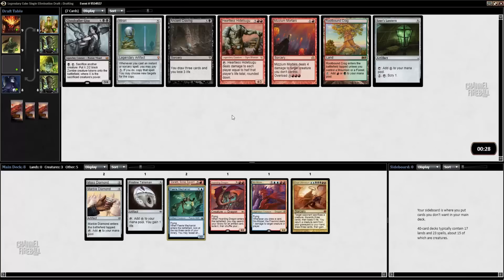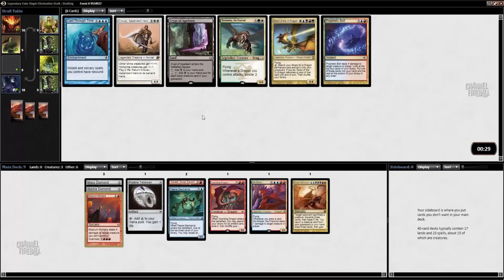This is our original pack. We have Mirari, which I don't think is going to be very good for us. I'm just going to take Mizzium Mortars — I don't think we need another colorless Mana Rock or a Rootbound Crag. A big removal spell like Mizzium Mortars seems quite good. There's Prophetic Bolt coming back around. Cast Through Time also came back, but I don't actually think we can support it with how our deck has gone.